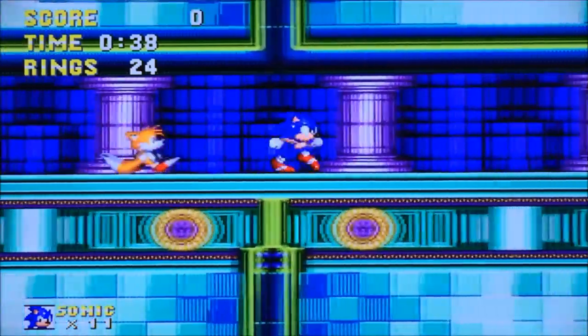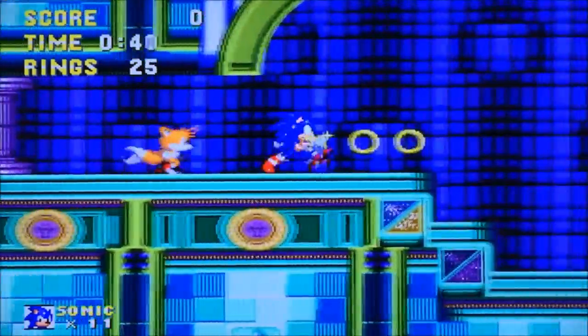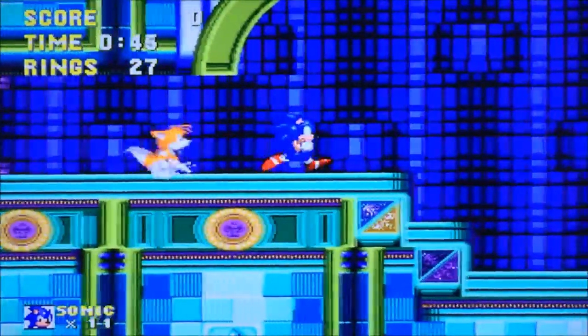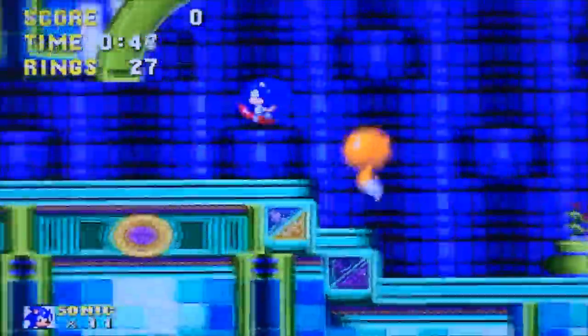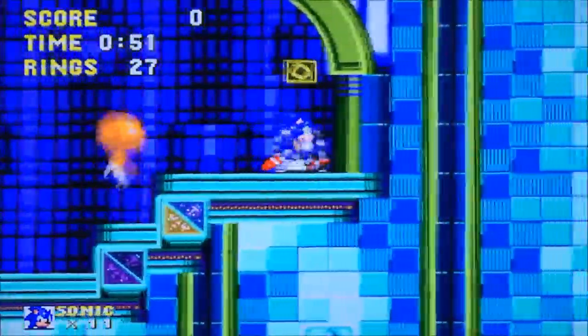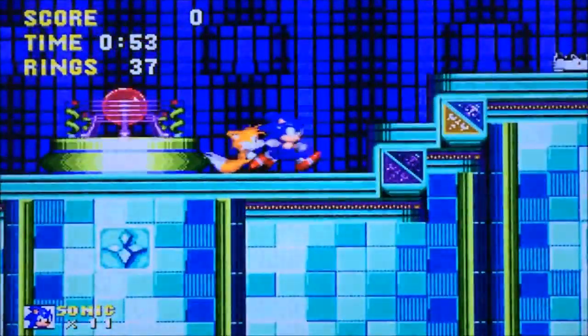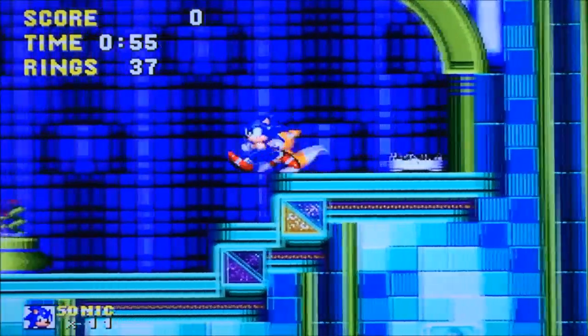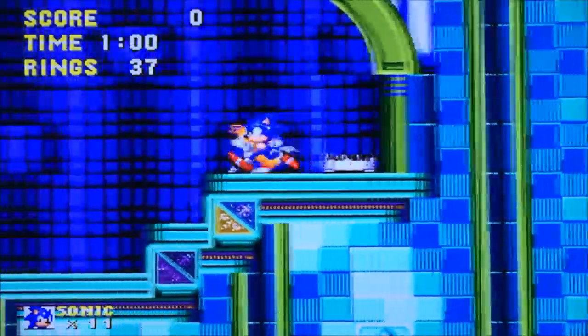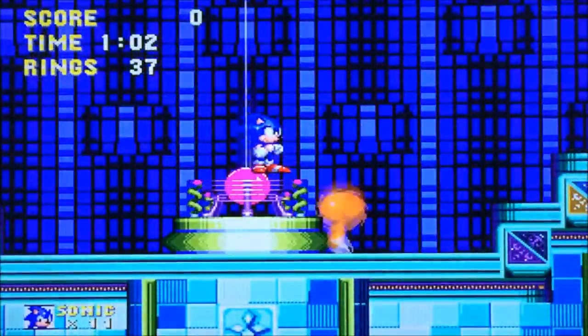Funny thing I forgot to mention: in Mushroom Hill Zone, after you have equipped Super Sonic and collected all the Chaos Emeralds, go to Mushroom Hill Zone. Whenever nothing comes out of this hidey hole — that's actually Knuckles's lair where the Master Emerald is — you have to go in there and trade in the Chaos Emeralds, then go collect the Super Emeralds so you can become Hyper Sonic. That's a little story for you guys on how you become Hyper Sonic.